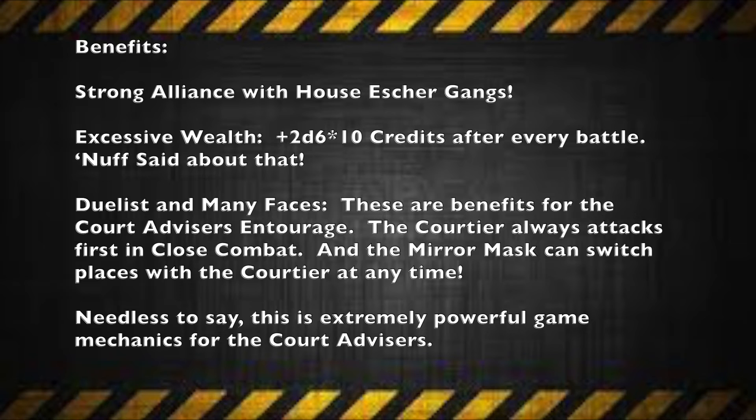You also have what's called Duelist and Many Faces. These are benefits that specifically apply to the court advisor's entourage. With the Duelist rule, the courtier always attacks first in close combat — very important. The Many Faces rule means that the Mirror Mask in the entourage can switch places with the courtier at any time. These are really powerful alliance benefits overall.